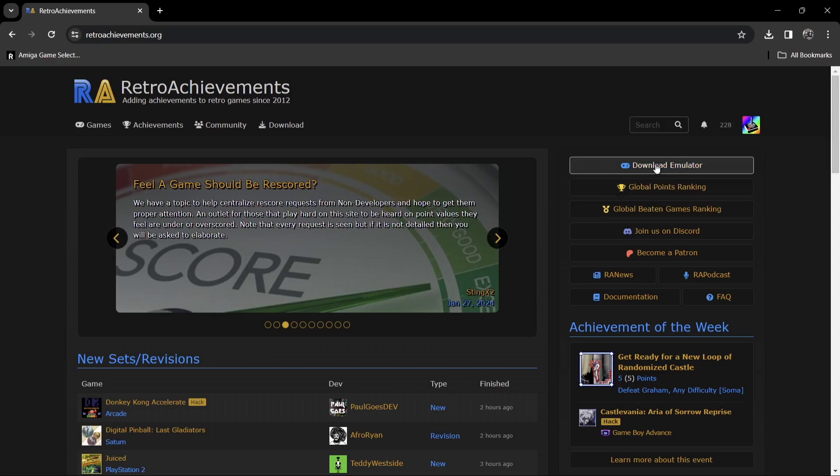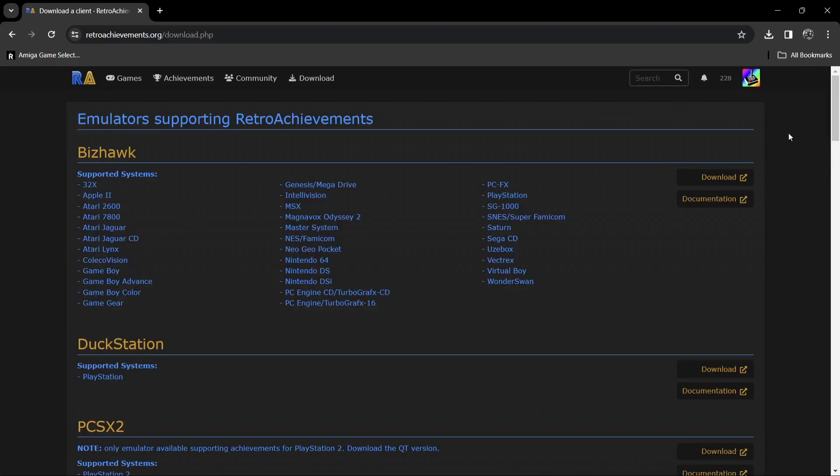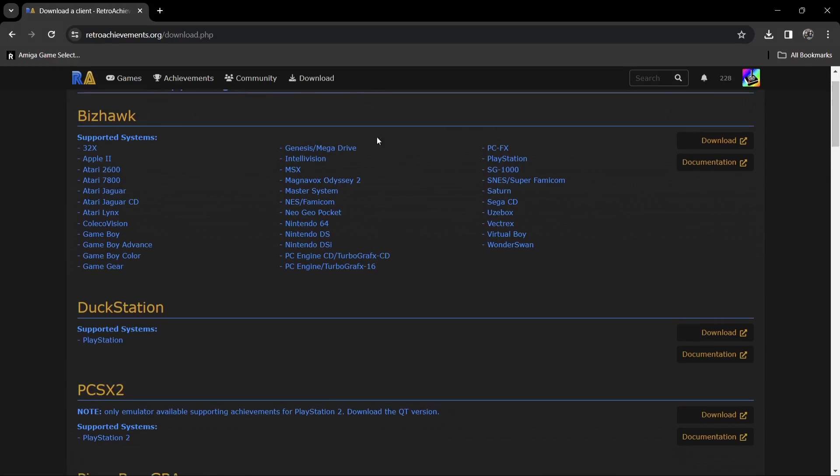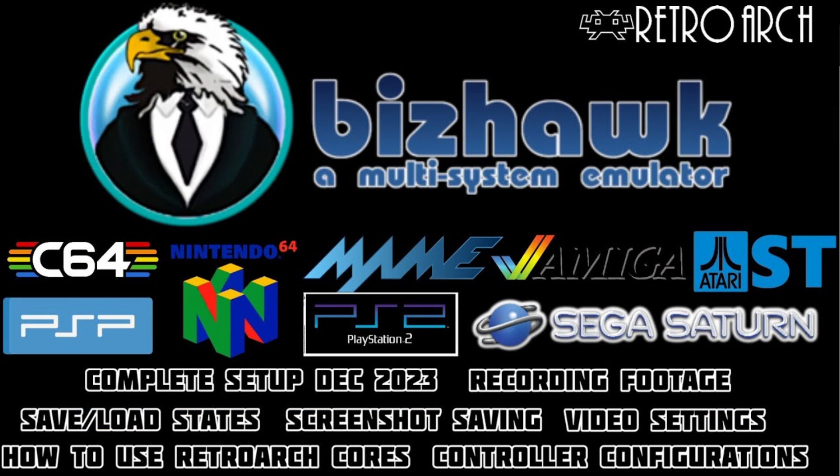If we just go over to the download emulator section, it's going to tell us just here: emulators supporting RetroAchievements. BizHawk is included, and BizHawk is actually a system that I covered as a setup guide a little while back. It's a system that supports from the Sega 32X right to the Bandai WonderSwan.